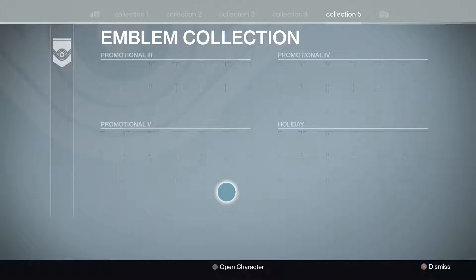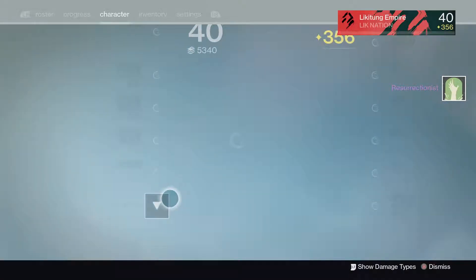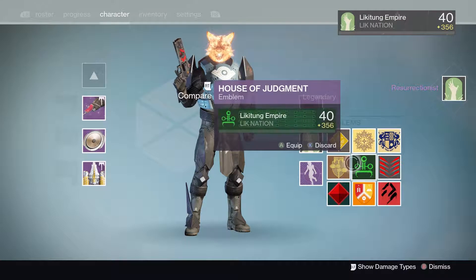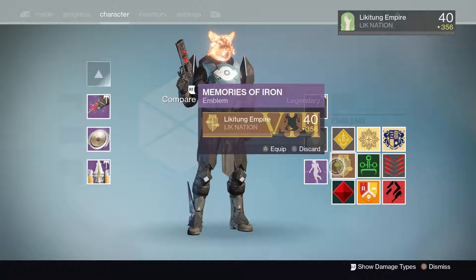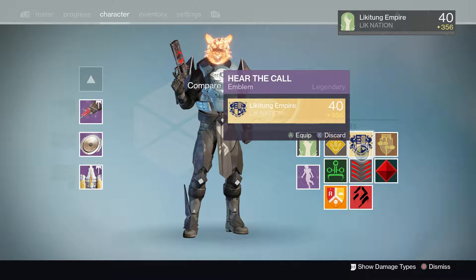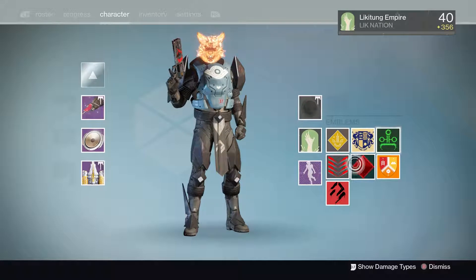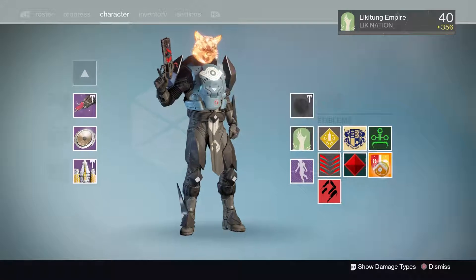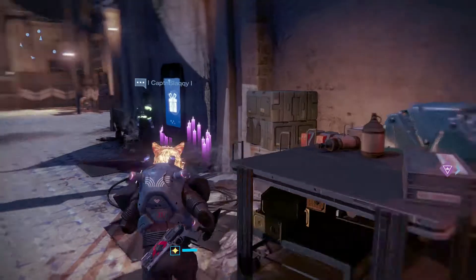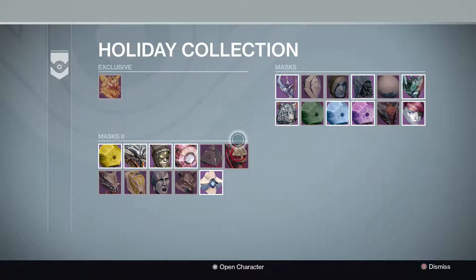Collection five — gotcha, five. All right guys, that's the Resurrectionist emblem — that's a beauty. Let's put that on. And then it looks like we're gonna have to start getting rid of some emblems because I always like having a little bit of space. 'Of Light and Hunger' goodbye, 'Memories of Iron' goodbye.